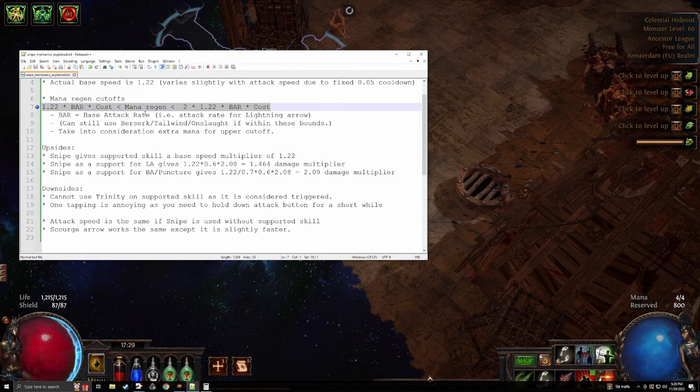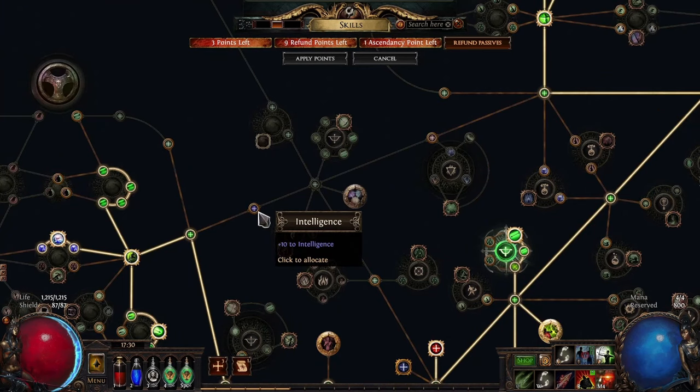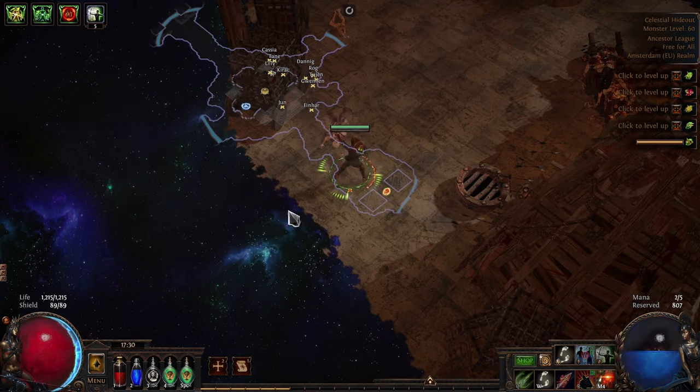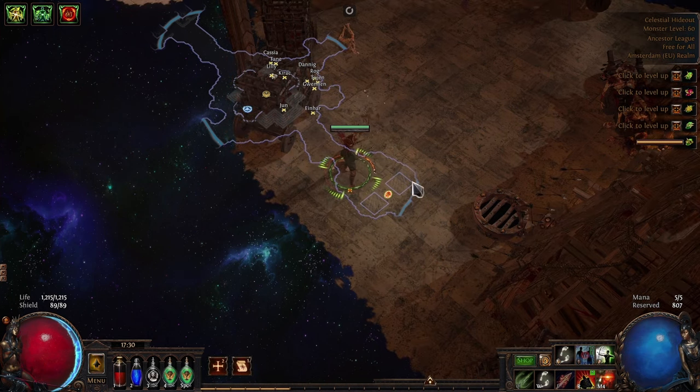Which actually isn't that difficult. Right now I have a base attack speed with lightning arrow at around 2.5, and I only need 30-something percent — that's like a suffix — to make sure I'm between these thresholds. The biggest issue is that if I were to increase my available mana to 5 when the skill costs 4, all of a sudden with the same setup I'm going to start charging, because in this scenario I only need to regen 3 mana instead of 4 to get to the second stage, and it will just continuously charge.